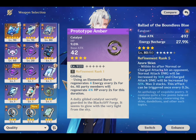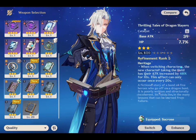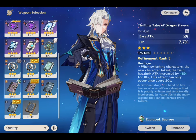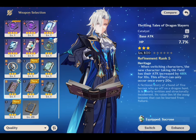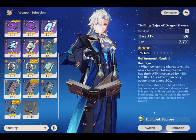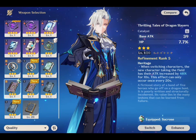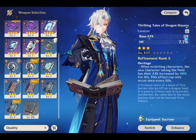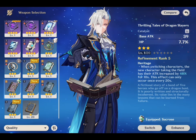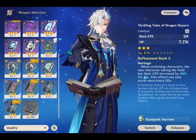The next weapon is Thrilling Tales of Dragon Slayers. This 3-star catalyst is easy to both obtain and refine. It's more useful for healing and support units, as its passive boosts the damage of the teammate Nivellite switches to by 24–48% depending on refinement. It also increases Nivellite's max HP by 7.7–35.2% depending on level, making it a good budget option — and since it's a 3-star, it wouldn't take long to level up even if you don't have one.